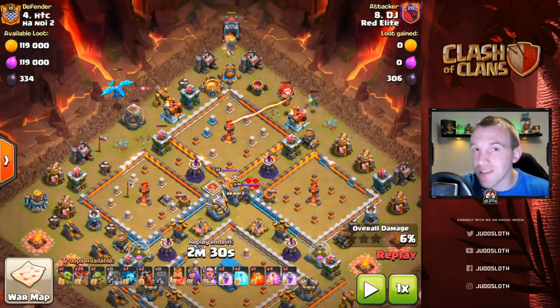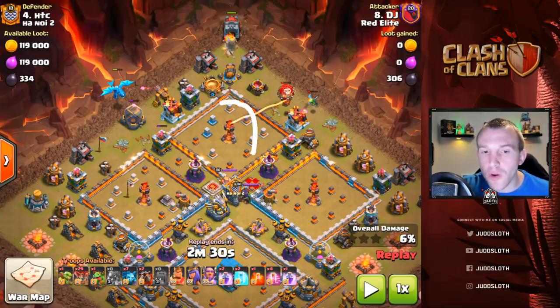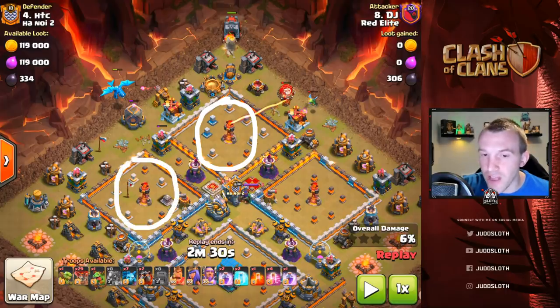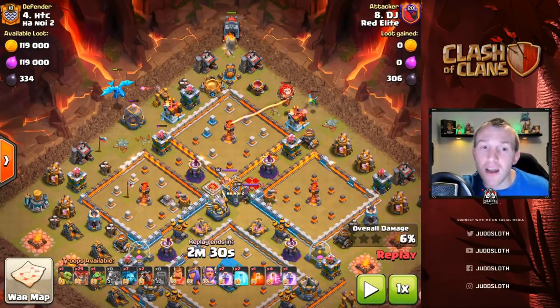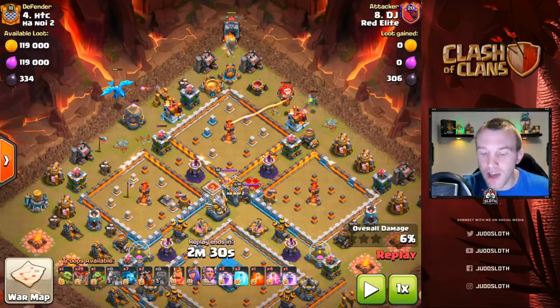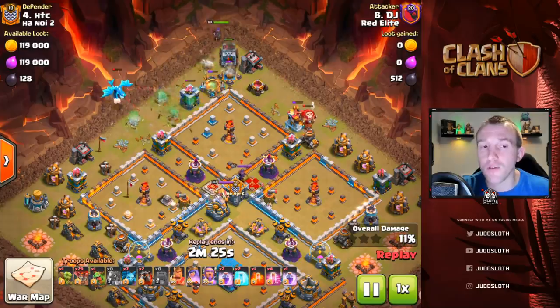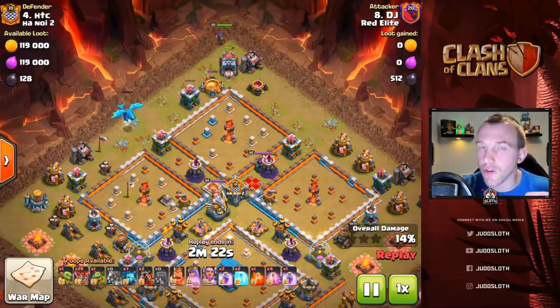The Electro Dragon is a troop you want to really highlight and use within this strategy. What you will see with any of these bases is that the four corners or islands will hold within them a powerful defense that is isolated by itself. A lot of the outside of the base is covered in defenses and trash buildings, and Electro Dragons can get fantastic chain value through that. Take note on this attack and the others of the chain value that the E-Drag gets and the funnel that it creates.